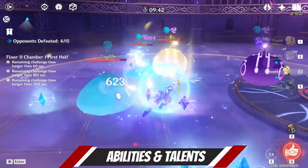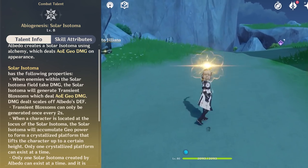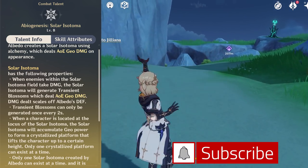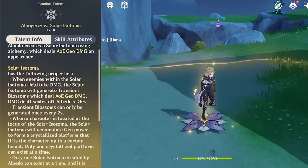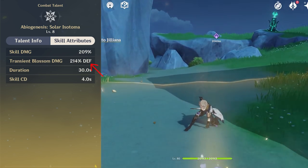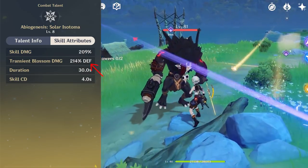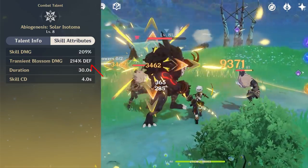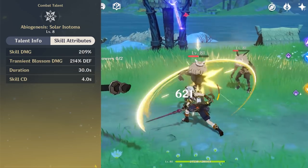Albedo's support potential comes from his elemental skill Solar Isotoma, which will allow him to cast a flower on the ground — an action that can be held to place it wherever you want. This will do significant damage to enemies and then proc Transient Blossoms, which deal additional Geo damage when you attack monsters in the radius of the flower. This can happen every two seconds and can hit multiple monsters at a time. This ability lasts for 30 seconds but has only four seconds of cooldown, so it is easy to relocate it.